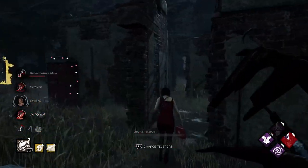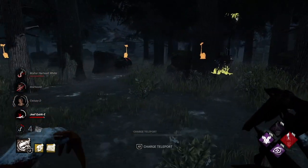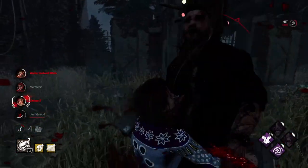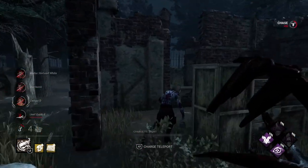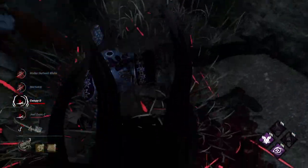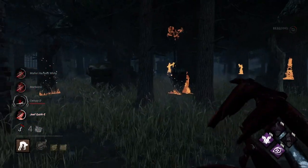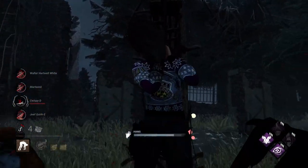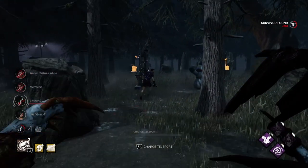We should be able to down her again. I hear somebody — there's some scratch marks. We'll go ahead and take a hit here. Now everybody's banged up, which is great. We'll go ahead and down Jill, hook her up real quick. They should be picking up Ada at this point — and they're healing in the same place, which means I'm about to get some Sloppy Butcher value here. They managed to get off one heal but they couldn't get off the other.